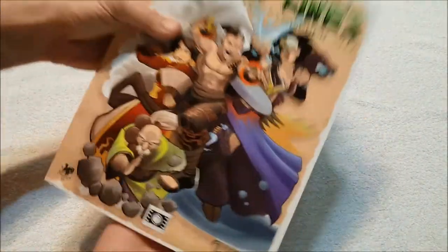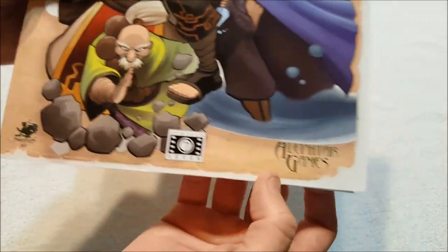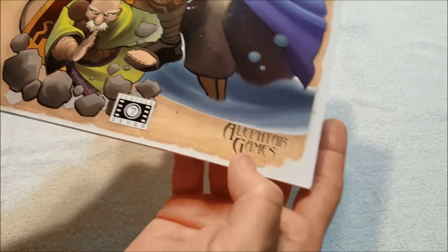This is Dragon Lines: Guardians of the Forbidden City. It's from Cubicle 7, Chaosium — because it uses BRP — and Alif Alftar Games.